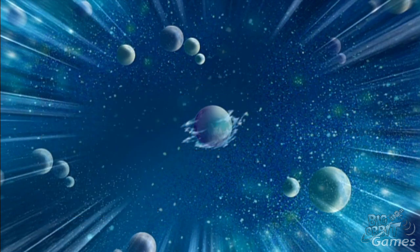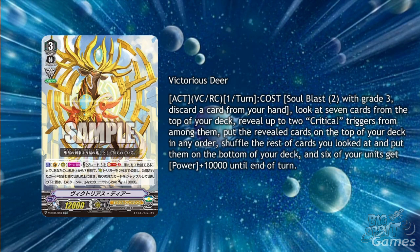Now seeing as there is so much to gain from riding more Grade 3s, it would be worth having one or two of the new Victorious Gear in your deck. It's a double R Grade 3 with the Protect Marker and has Act, Vanguard Circle, Rear Guard Circle once per turn, cost Soulblast 2 Grade 3s, discard a card from your hand. Look at the top 7 cards of your deck, reveal up to 2 critical triggers from among them, put the revealed cards to the top of your deck in any order, shuffle the rest onto the bottom, and 6 of your units get plus 10,000 power until the end of the turn. This and Imperial Daughter being used in the same turn is going to be insane, and as Imperial Daughter is also looking at the top 2 cards, you can put both away from the deck if you please — the chances of getting 2 crits on the top of your deck is going to be very likely because of this.